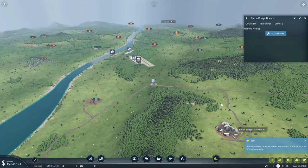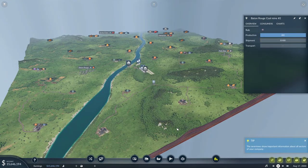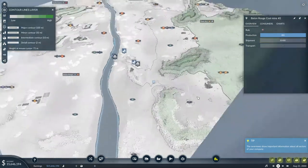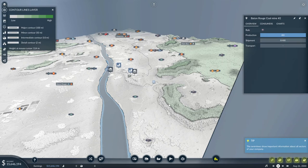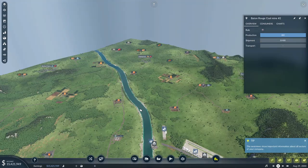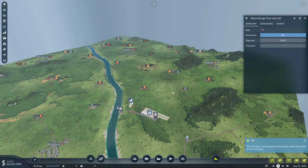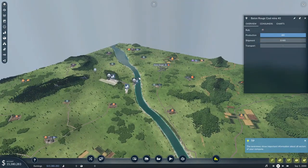There's also complexity around each of the industries — mines, farms, and similar things can evolve to different levels. The terrain isn't flat; there are mountains, which means you'll need to create tunnels or bridges. This game has a lot, but at the same time it's been quite easy to get into, which I've really liked. We'll start with the tutorial missions.